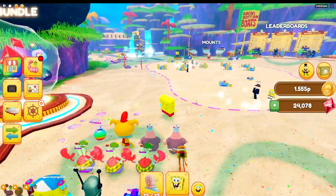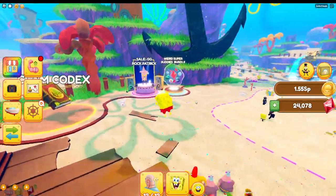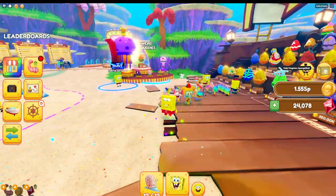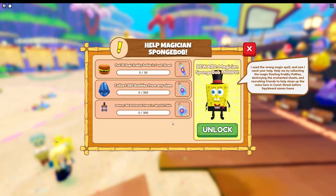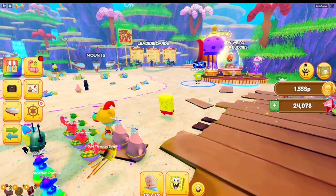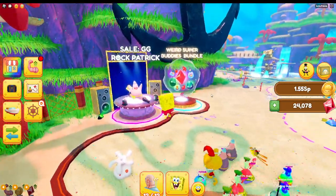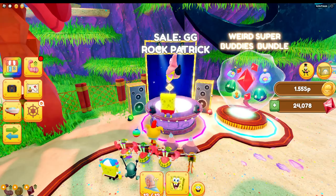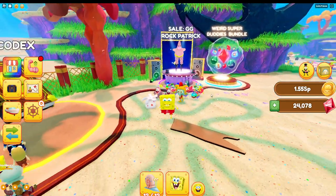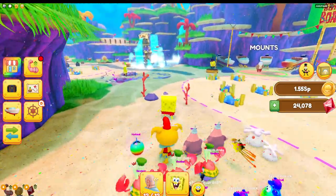Hey, what's going on guys, welcome back to another Spongebob Simulator video on Roblox. Today I'll be covering this tutorial on how to get the Magician Spongebob morph and the small little update that they did on Spongebob Simulator. It's literally just a morph, and they also brought back the Goofy Goober Rock Patrick, even though he was originally supposed to be exclusive, so I have no idea why they did that.